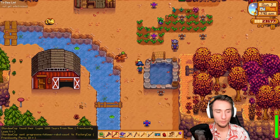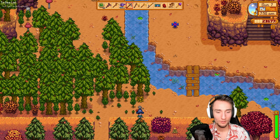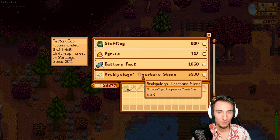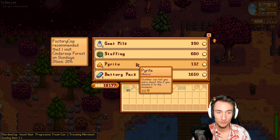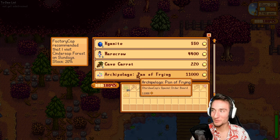Louis: four hearts — that was from the Friendship Bonus. Another Lupini painting, and follower robot count for Factorio — not useful. I learned how to cook lobster bisque, that's a plus-three fishing buff. Got progressive trash can, which means a new check from Clint. Pyrite for the museum. Final Traveling Cart check. And the special order board.